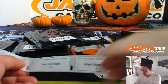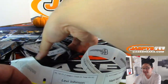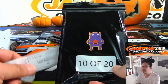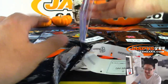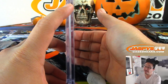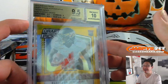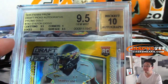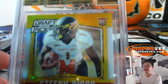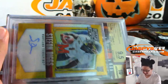Levi Johnson, pack 10. There it is, good luck Levi — that guy's holding a jack-o-lantern. And it's Stefon Diggs, graded 9.5/10, that's rookie Stefon Diggs. Centering, edges, surface all a 9.5, his autograph is a 10 — that card is gold. 7 out of 10.